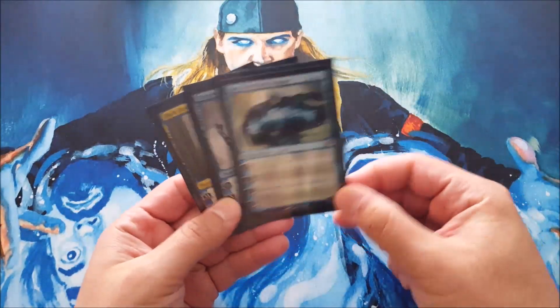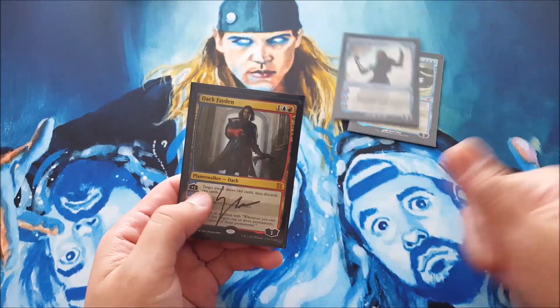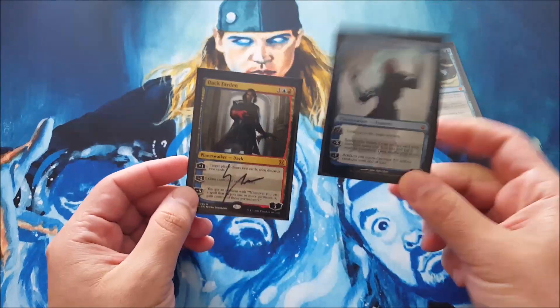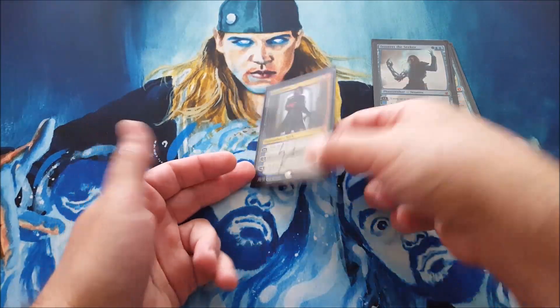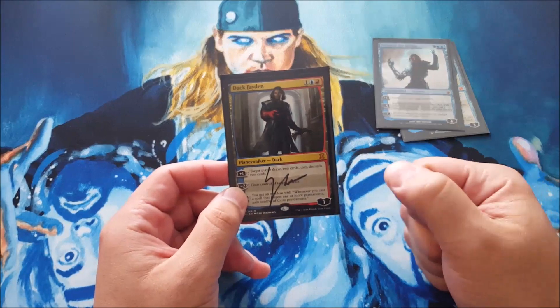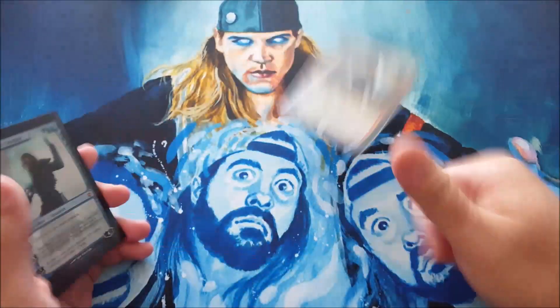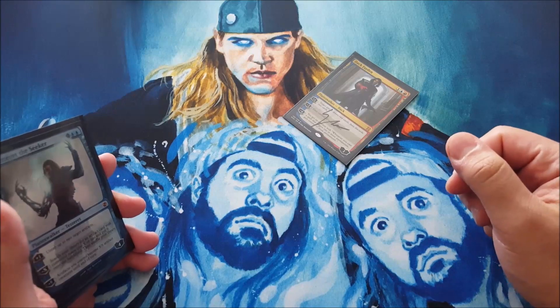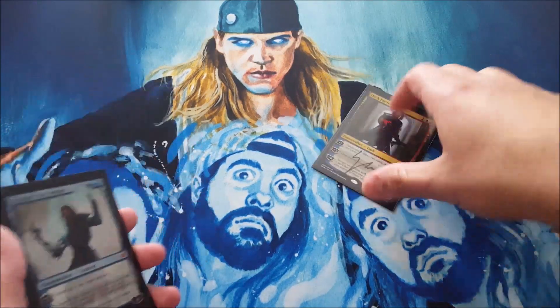For planeswalkers, I've got myself a Jace, the Mind Sculptor. Tezzeret the Seeker to untap some artifacts and search for artifacts — you can zero him and search for your zero-cost artifacts. And then a signed Jace, Architect of Thought that my friend Pete gave me. Good card, helps to facilitate Niv combo. Anything that lets you draw a card and stays on the field is always good. You don't need haste on planeswalkers, so you can play him down while you have Niv and something on him — either Curiosity, Ophidian Eye, or Tandem Lookout — and then you get to combo off.